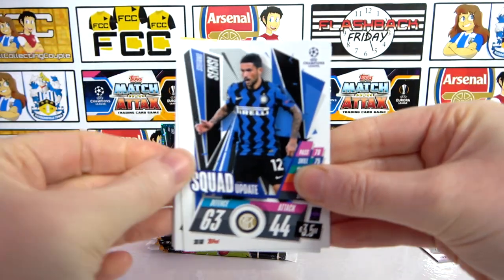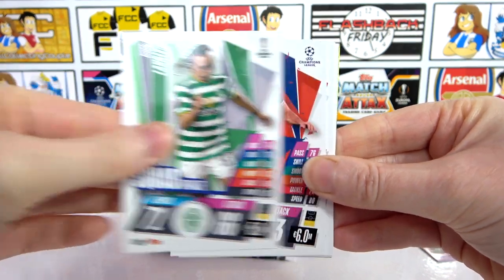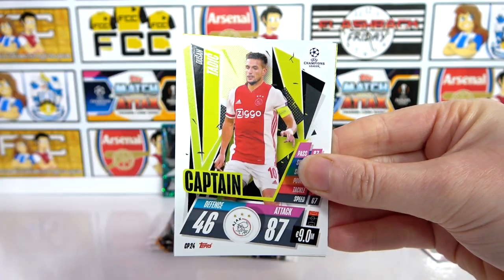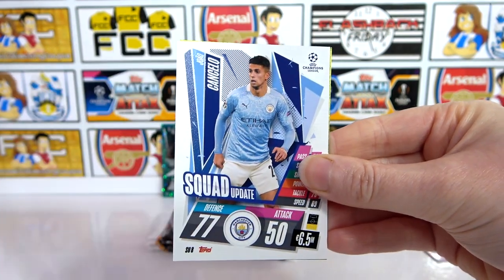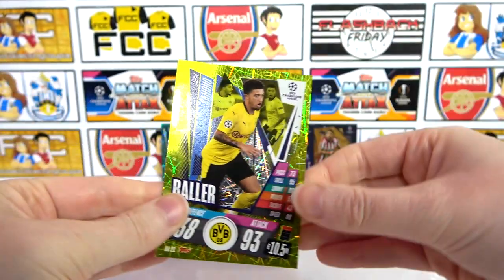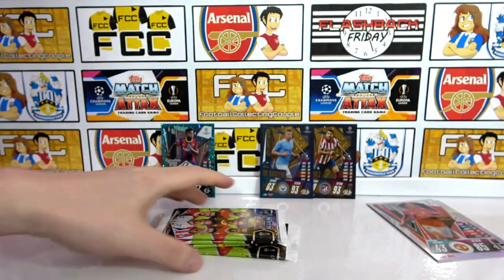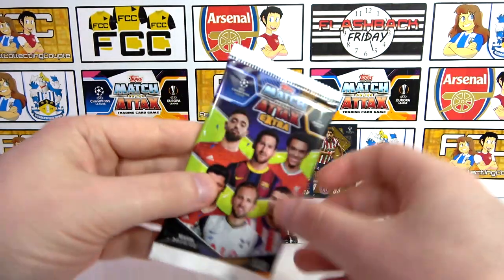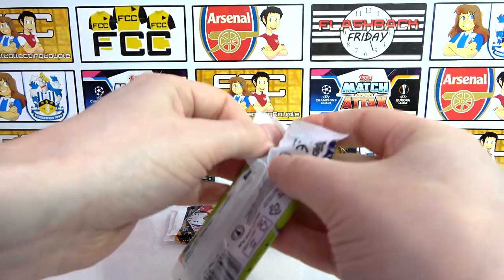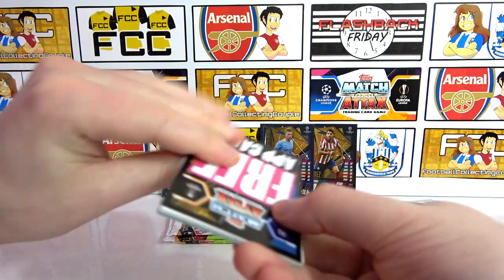We have a Sensi Squad Update, a Laksalat, Florenzi, a Pulsan Away Kit, Tadic Captain, a Cancelo Squad Update, and just another insert but it is a Sancho Baller — that's pretty awesome and we don't have that one yet. It's nice but we're not getting very lucky here. It's a very different bundle from yesterday's in terms of the pulls.